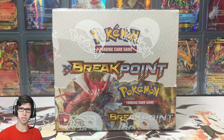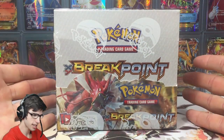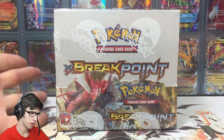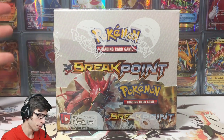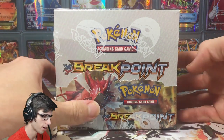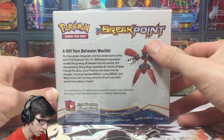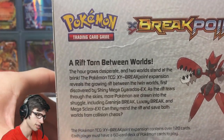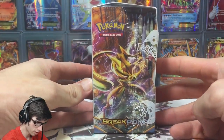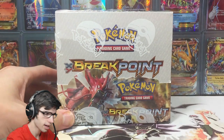If you guys have not seen a Breakpoint booster box before and you're new to my channel, I usually flip the box around to show you what the box art looks like. We've got Gyarados on the front, Mega Scizor on the side, Mega Scizor on the back with the set description, Greninja BREAK, and Luxray BREAK on the top.